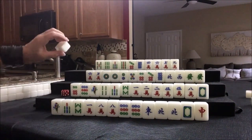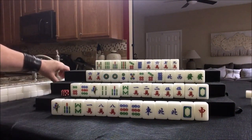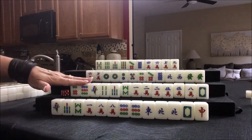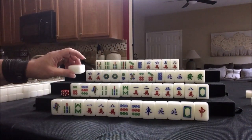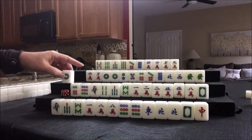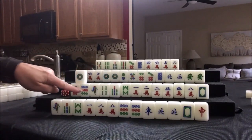Let's draw. Four crack — 3-6-9, 2-5-8. We're not doing any chows, we're going to draw. We need honors. We got a one — that's not helpful. We want three, six, nine. One dot.